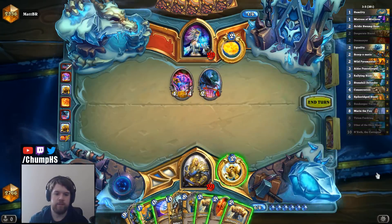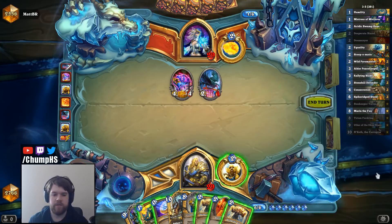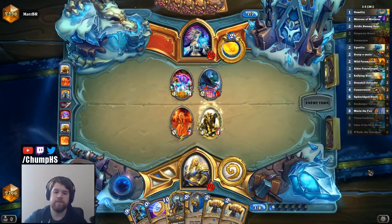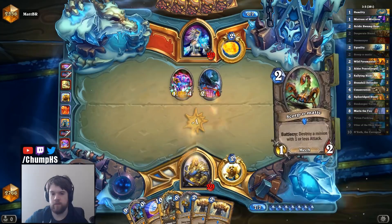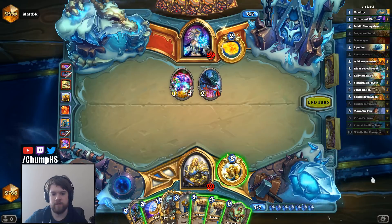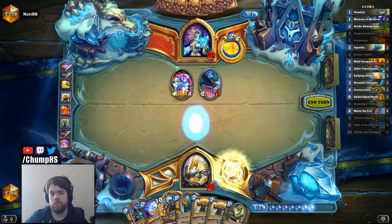Unfortunately, Doomsayer dies here if I try to play it out. I guess I can use Humility. But if I play Humility on that thing, I almost feel like I don't even really need to play the Doomsayer — but where am I playing the Doomsayer if not here? I could also go Doomsayer, Desperate Stand, but then he only needs one more damage to deal with it. I really want to combo this Desperate Stand with a Marin or something. Let's just clear the board with Doomsayer. I'm really surprised he put the effort into clearing that — I was skeptical I should even play it. I can use the Scorp to kill this 1-4, but it's really useful for killing the Marin chest, so I think I'm just going to hold for a bit.